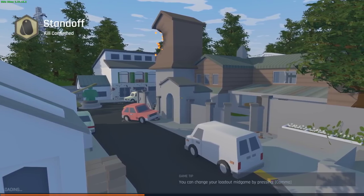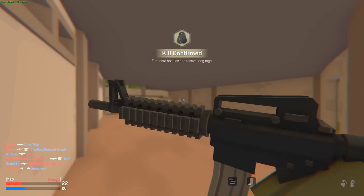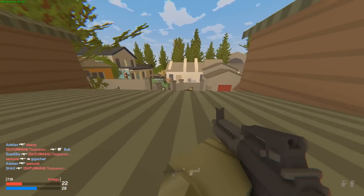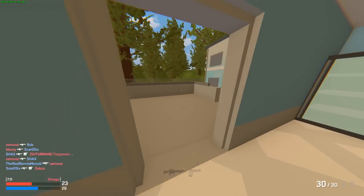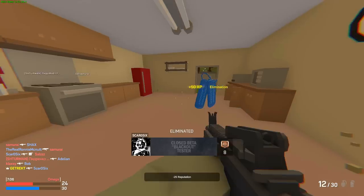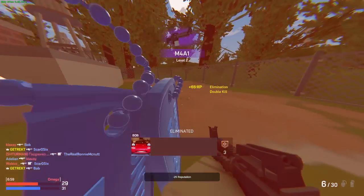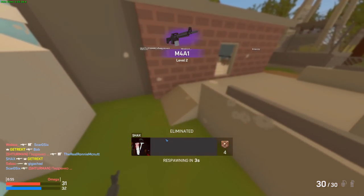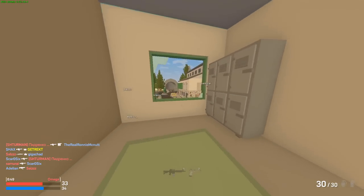I'm going into the first game which is Standoff, game mode is Kill Confirmed. I've never played on this map — seems like a smallish map. Kill Confirmed means after every kill we have to pick up their dog tag to confirm the kill, and the first team to receive 75 points wins. There's a guy here — he's dead. I'm getting shot from behind — got him as well. We just upgraded our M4 to level two. With each weapon we can upgrade our levels and from there unlock certain attachments.